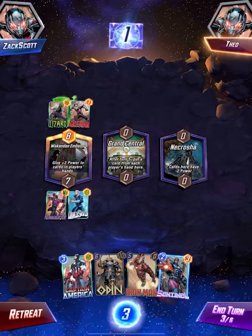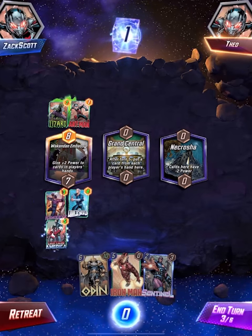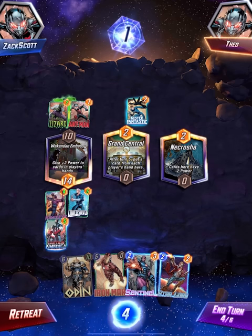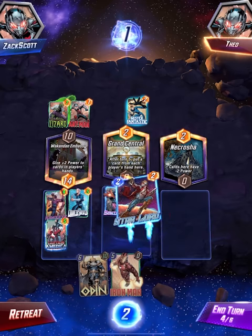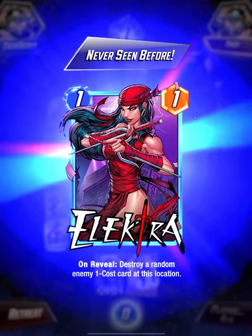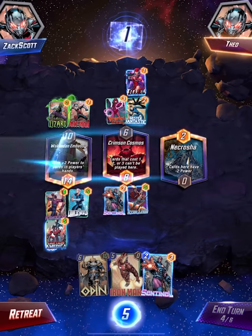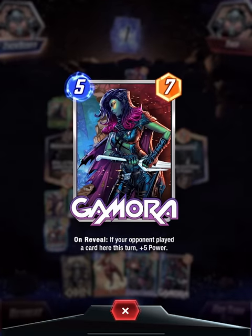I need to get Ant-Man if possible, I'm going to put him there. I know I have Ant-Man in my deck. I'm beating him there but I gotta wait for Ant-Man. I'm hoping he plays in the middle so I can claim it. Electra: destroy a random enemy one-cost card at this location - I don't have any one-cost cards there. Gamora: if your opponent played a card here, plus five power.